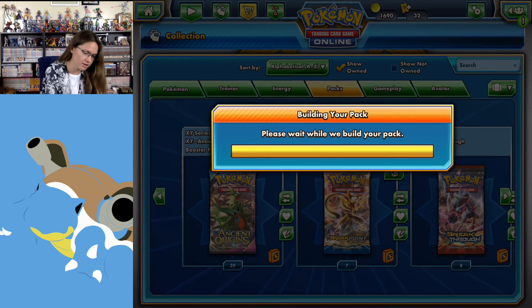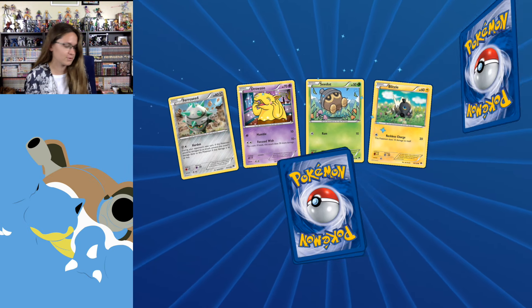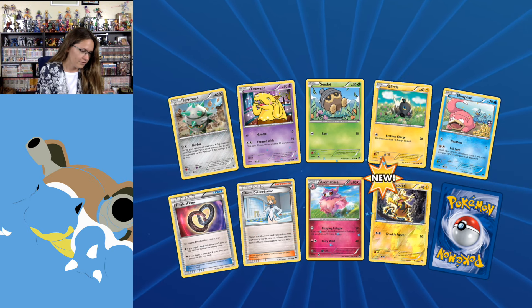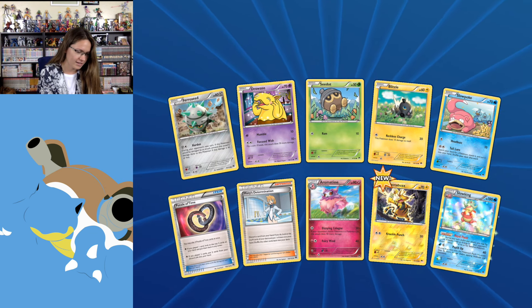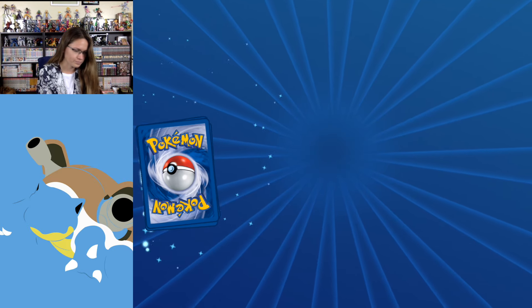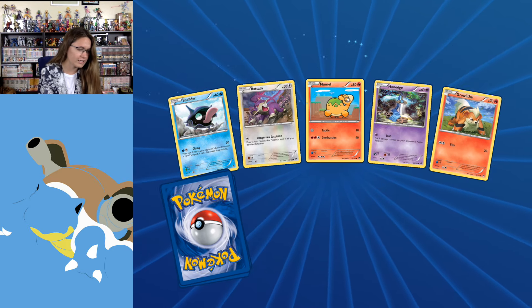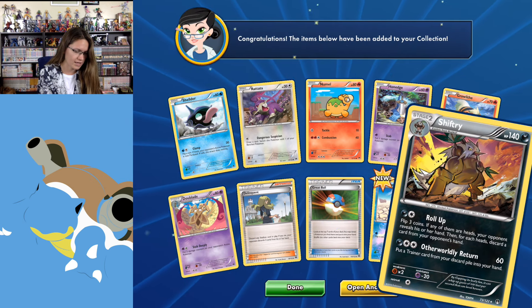Slowking — Holo, nice. I have no idea if I'm going to use that, but it's really nice. Pharaoh Seed. Another Puzzle of Time! Another Slowking. I think I got everything I needed from Breakpoint so far, so we're just kind of seeing what we get here.